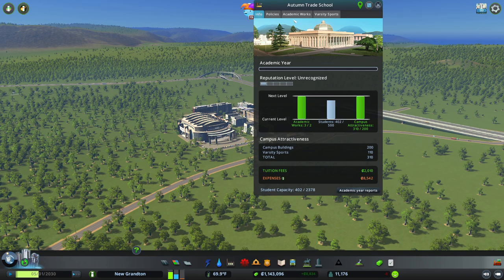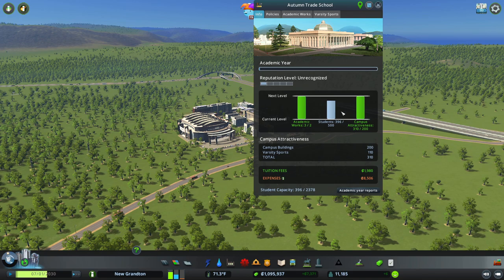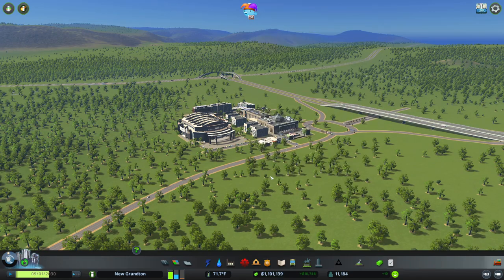Let's set another one up and cycle through them. I thought hospitality was the first one we did — recycled tours, it was. Let's do another one, give them some more money. We've got plenty of money in the bank. Policies, we've got all those set up. Students is what we're short on now. We have passed the mark for our attractiveness. We're so close to getting away from that 'unrecognized' status.